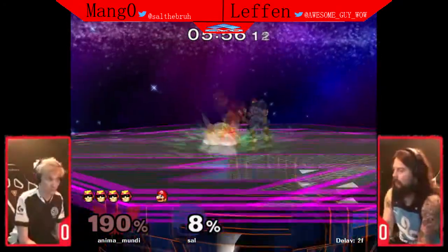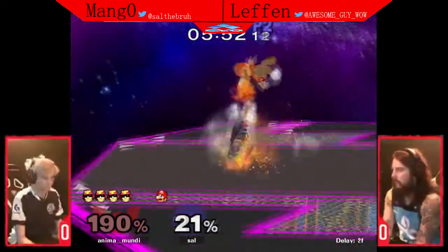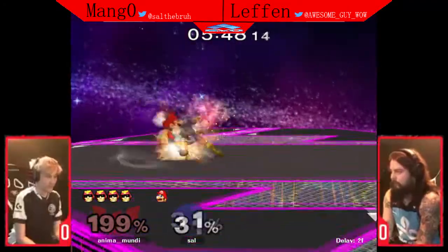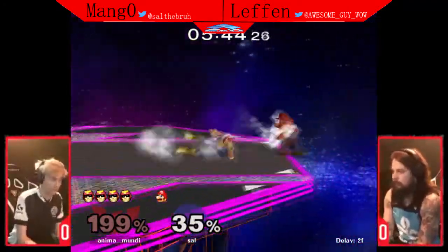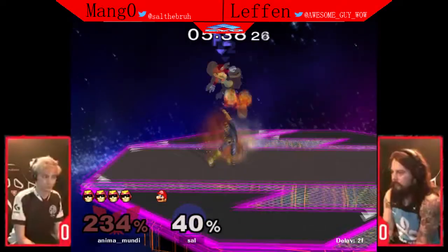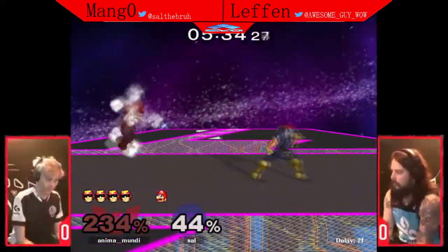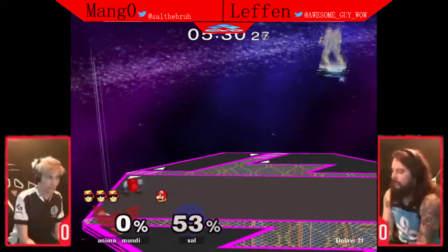Tried to get the early gift with the shine; Mango doesn't allow that to happen. Gets an opening of his own, goes right into the down tilt — sends him back onto stage. Could have been the stock right there. A big hallmark of Mango's play is how he converts differently off down-tilts at low percent — if he notices that you smash DI away or something, he won't necessarily go for the shine. Leffen does take game one, strongly with the two-stock.